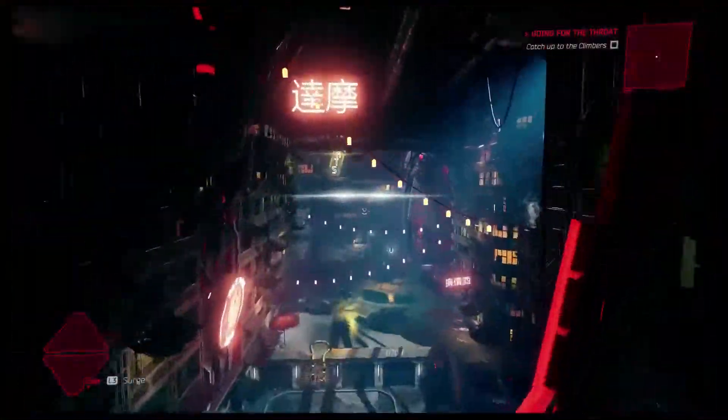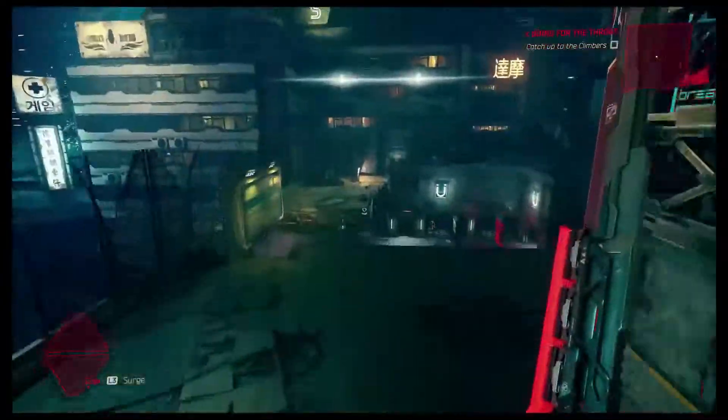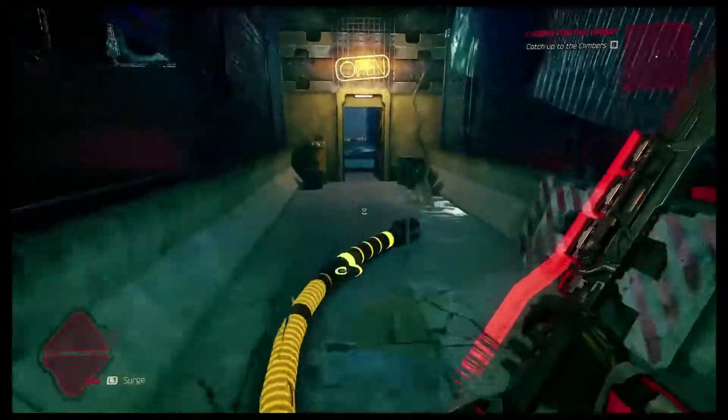Hello and welcome to Wolfman Gaming. This is my Ghostrunner Project Hell DLC walkthrough, and this is level 6 called Beyond the Barricade.